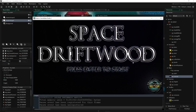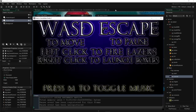Space Driftwood - press enter to start. We get a little tutorial menu here where we can WASD to move, escape to pause, left click to shoot lasers, right click to launch a bomb, and we can press M to toggle the music on or off. Let's press enter to start.